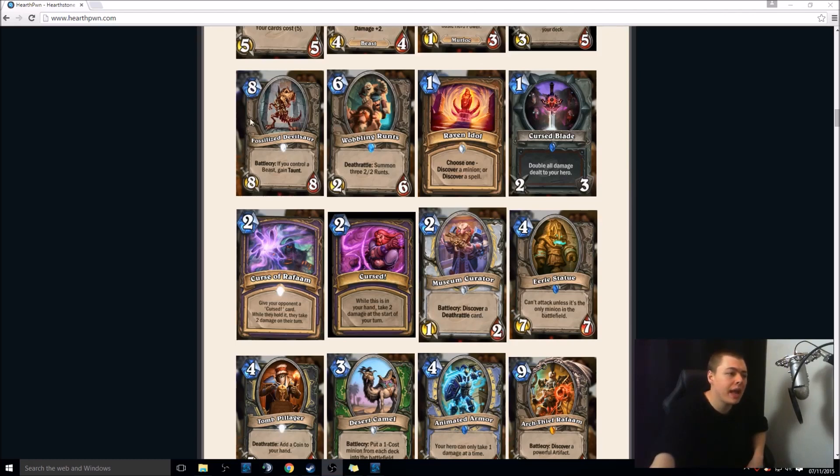This is a bit disappointing — 8-mana 8-8, Battlecry: if you control a Beast, gain Taunt. Arena maybe. Meh. Then there's a 6-mana 2-6, Deathrattle: summon three 2-2 runs — so essentially a 6-mana 8-12 in stats. Potentially good synergy, but you play this on 6 and go against a Priest who plays Cabal Shadow Priest, and you rage quit and uninstall Hearthstone. May see some play. This would be amazing in Patron Warrior if Patron wasn't dead. Might be decent.